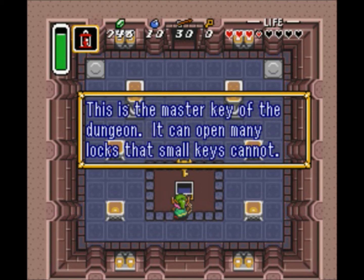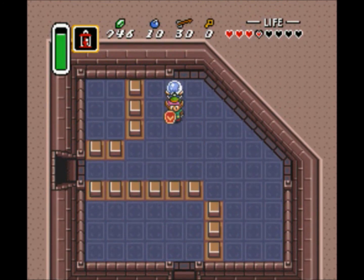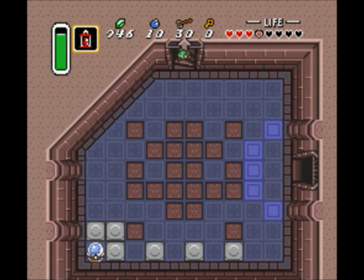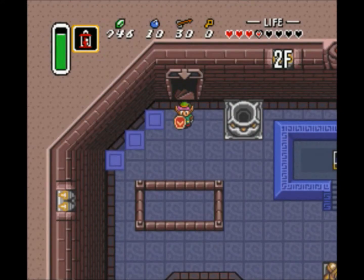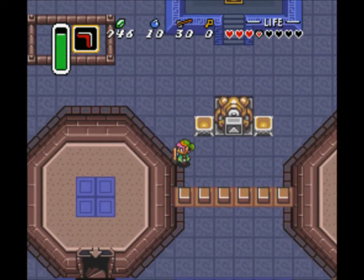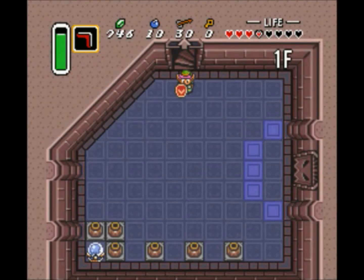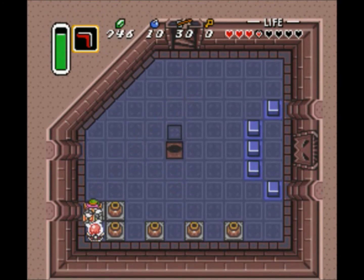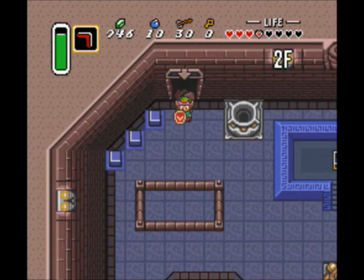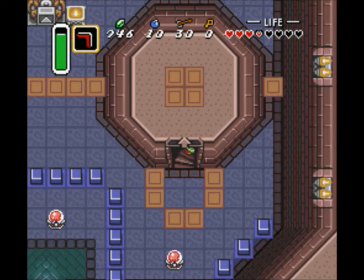We can get our hands on the big key. Charge! And the tiles remain defeated. Looks like I need to hit a switch again. Get out of here! Now it's time to go up the tower, naturally.